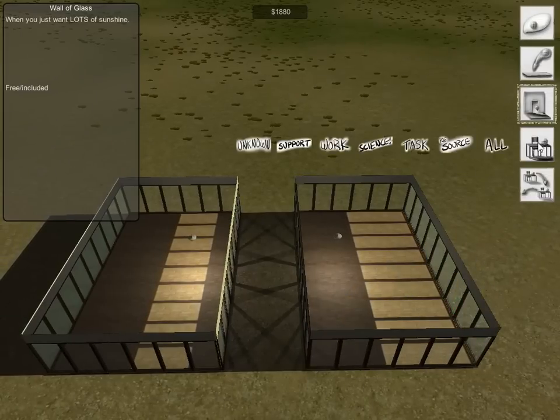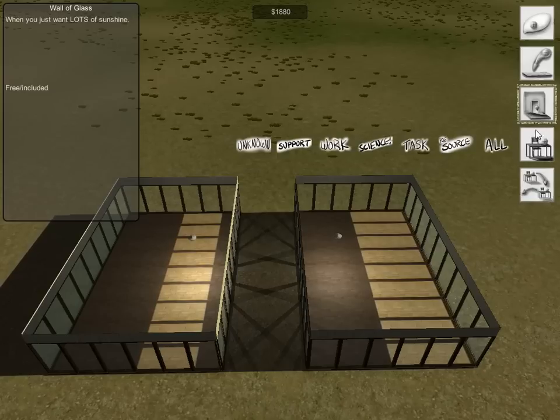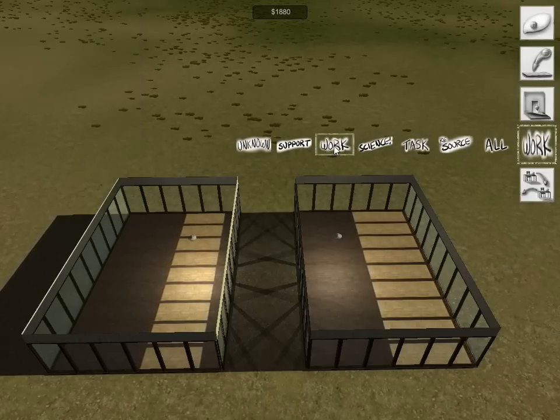Down here is the facility, or the module placement. Now, you can only put modules down on floors. Even outside, you have to put down the concrete or something. So there are a couple of things that we'll need to do.